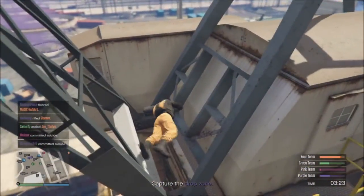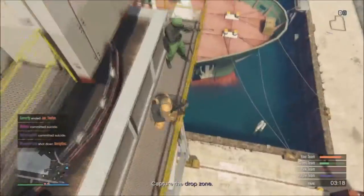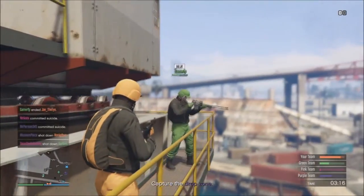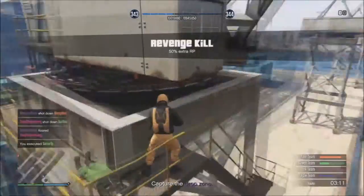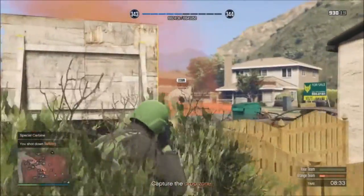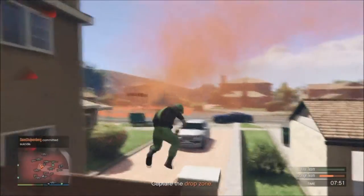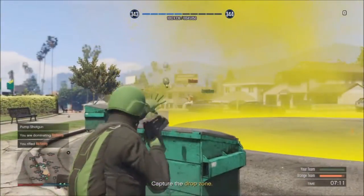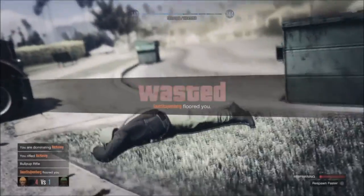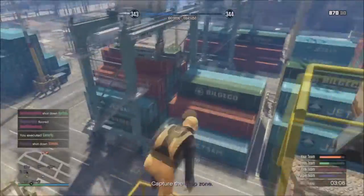You need to defend your teammates as much as possible — for example, getting rid of any snipers you see within the vicinity, because they will definitely wreck your teammates if you don't step in. There are times when you're going to be overwhelmed. Getting into a drop zone when there's already a team down there is going to be like Fort Knox — they will do whatever they can to stop you and halt your movements. Don't make simple stupid mistakes that give your opponents the advantage.